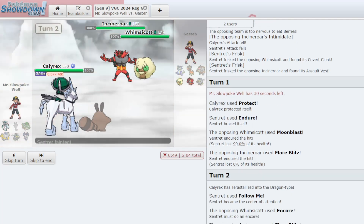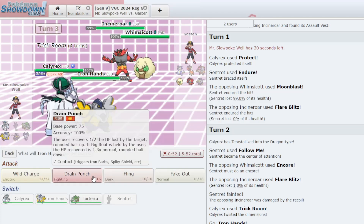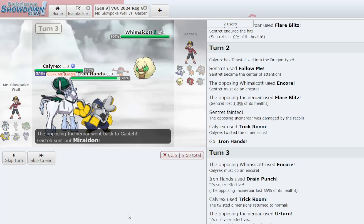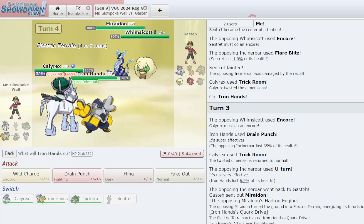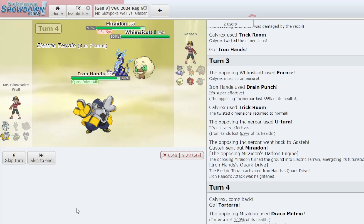Now the problem is Sentret is going to be KO'd by the next Moon Blast and then they just get a Flare Blitz into Calyrex. But I can get around that by Terastalizing Calyrex and clicking Follow Me. Maybe I should have gone for Endeavor, but I don't want Calyrex taking a Moon Blast. They actually didn't get an attack off into Calyrex because they Encored the Sentret — probably trying to Encore Calyrex into Protect, but it was redirected by Follow Me. I get Iron Hands in here — Glacial Lance. It's not Sash Whimsicott of course. I'll just Drain Punch into the Incineroar slot. They can switch around this but right now they're under a lot of pressure.